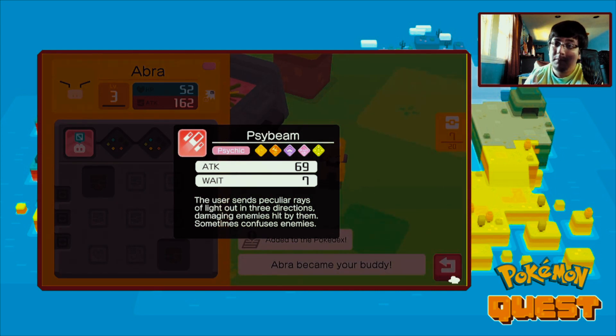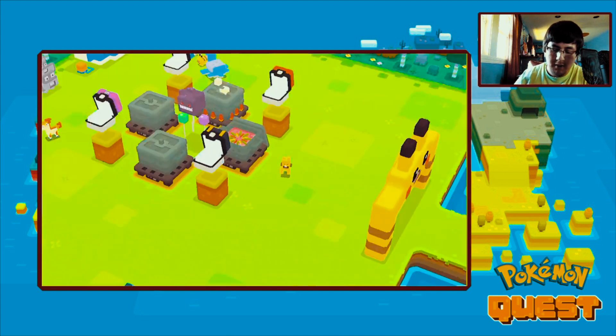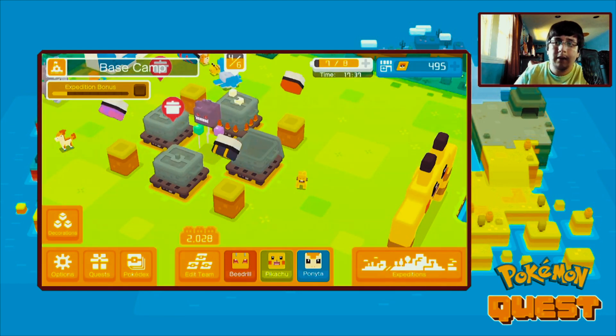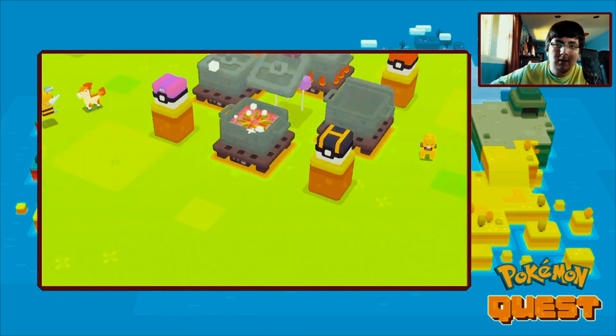And side beam - that's a really good move. You want to get side beam because its attack is actually not bad. I think the best moves for Abra are usually side kick and side beam, so make sure to get those moves. It's really good to use these moves when you attack your Pokemon.